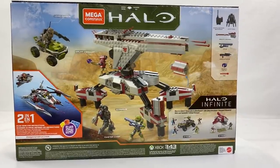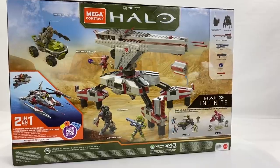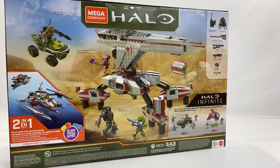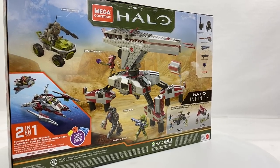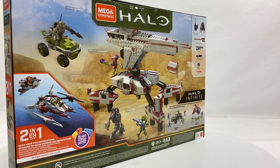Weapons wise you get one plasma pistol, an assault rifle, a what we now know is called a shock rifle, a gravity hammer and a few accessories as well. You get a communications backpack for the Marine and a jump pack for the Brute.